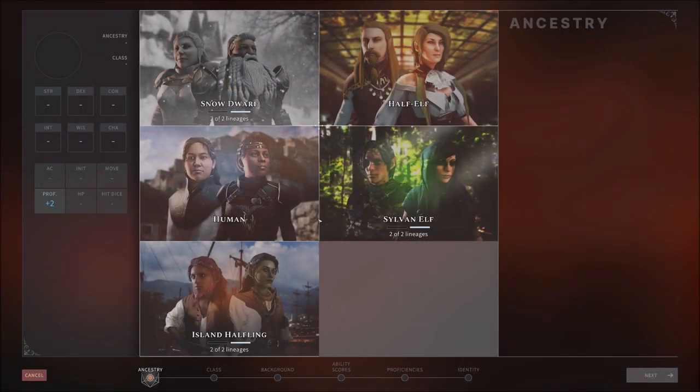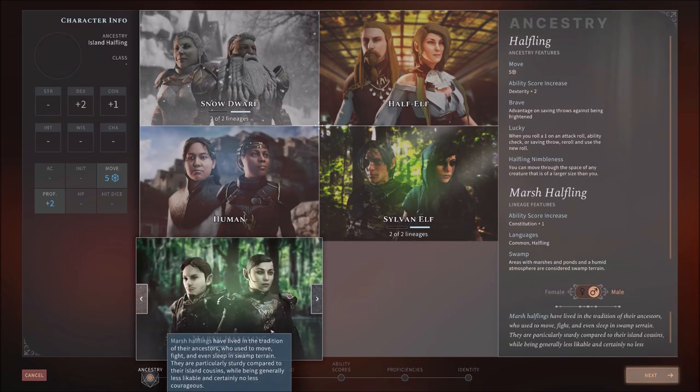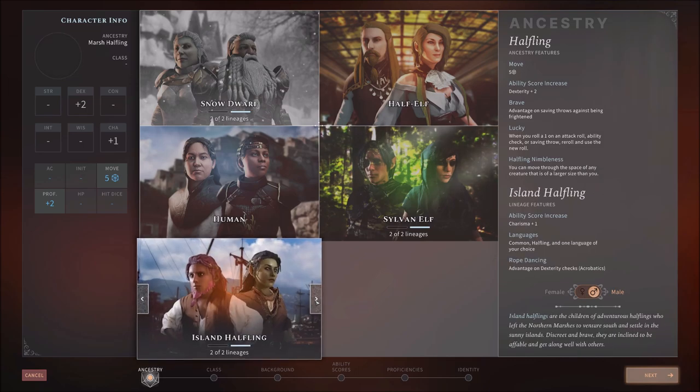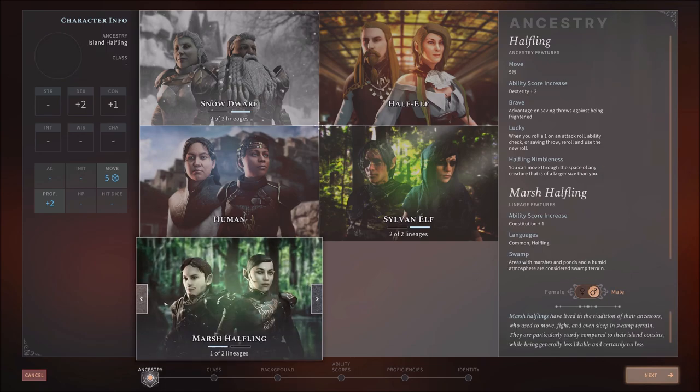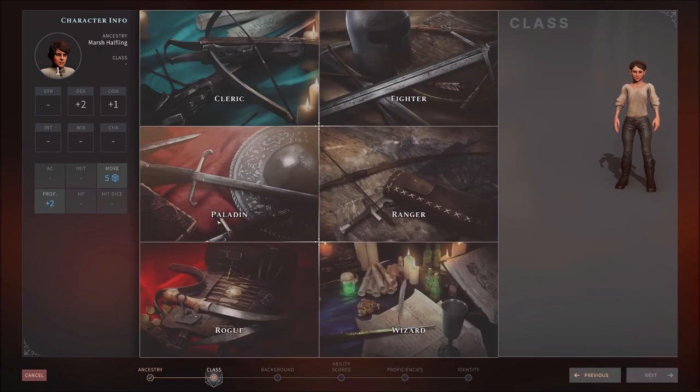We'll kind of speed through this next part — we're going to make a Rogue. I like having Halflings be Rogues. Notice we have choices: Island Halfling or Marsh Halfling. The Marsh Halfling gets Constitution and Charisma — we don't care about Charisma, but advantage on Dexterity checks for Acrobatics is pretty cool. Areas with marshes are considered swamp terrain, which probably gives them nimbleness there. Extra Constitution means extra durability and hit points, useful if we don't have much healing. Let's go with Marsh, Female Marsh Halfling. She's going to be a Rogue.